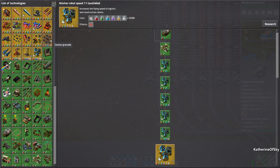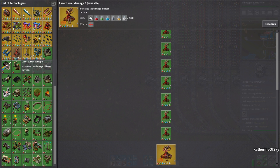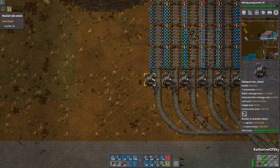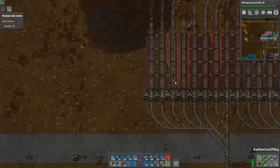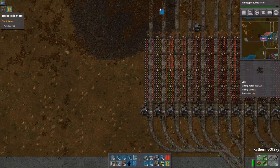However, if you're going to go for laser turret damage and similar researches, those do need military science. So we are going to be setting it up because a lot of people do like to play with biters. The first thing we need is a coal train station right here — ironic because there's a whole field of coal nearby.